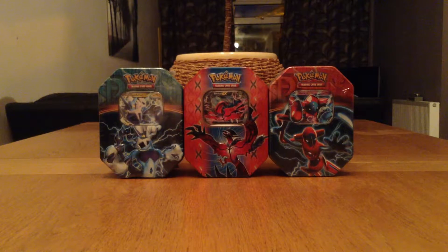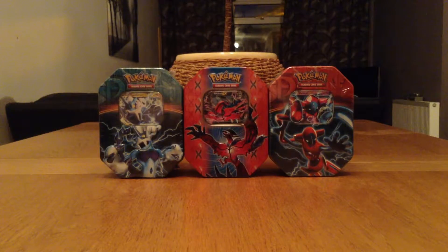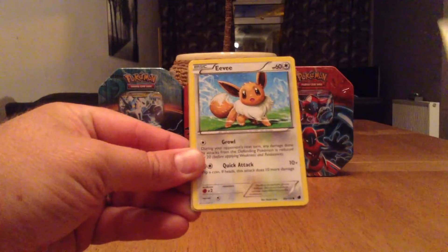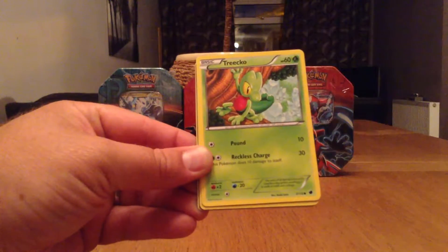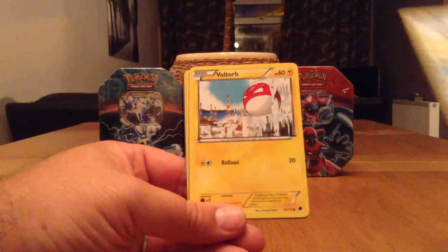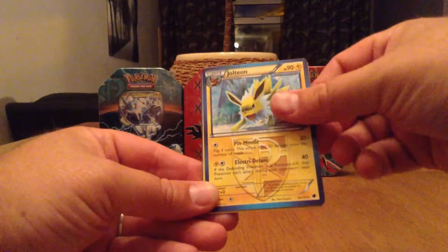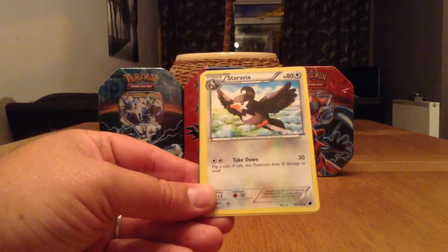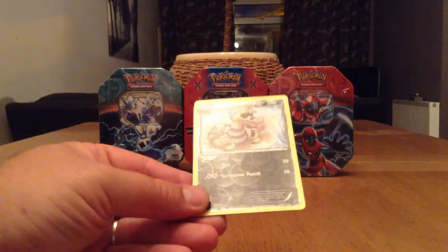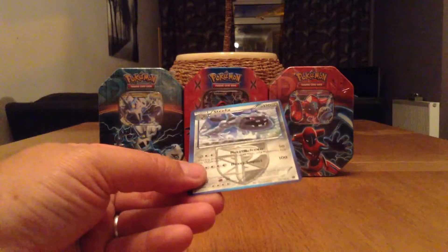Now we're going onto the Black and White Plasma Freeze. Weedle, Eevee, Trico, Wooper, Voltorb, Jolteon, Stravia, Grovile. Our Reverse Holo is a Crocorock, and our Rare is a Steelix. That's a non-Foil Rare.